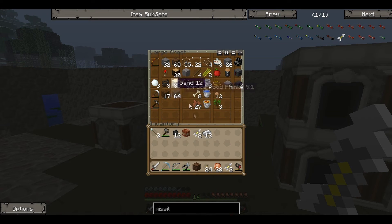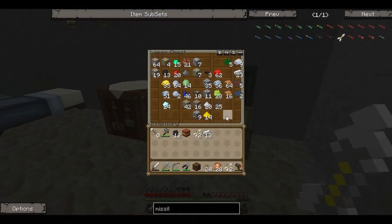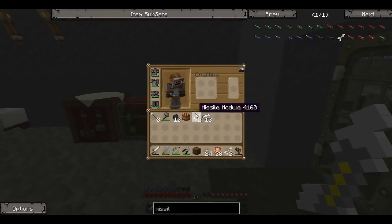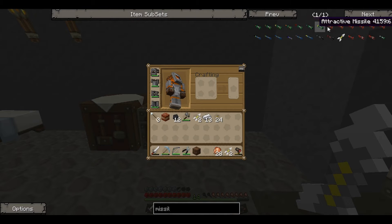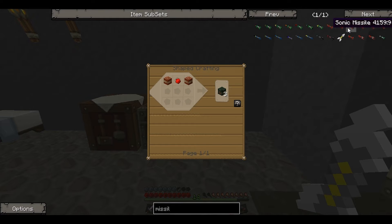Sticks, feathers and flint - I don't think I've got any of them. I haven't even got any gravel, that's poor. We'll wait till it's night and we'll go and fetch some. For the minute, another bomb - what else do we want? A contagious sonic - that sounds pretty good. For a sonic we need repulsive, which needs condensed, and we need more TNT so we need more gunpowder.